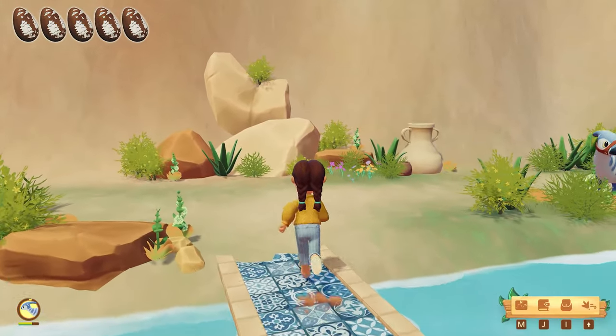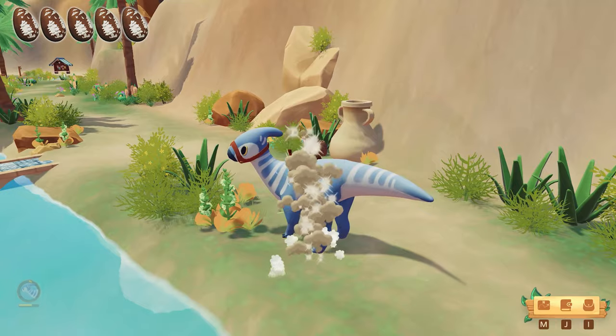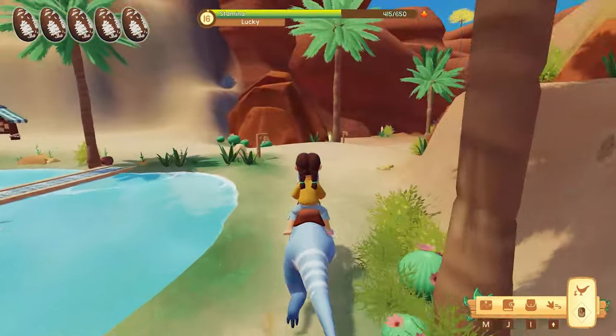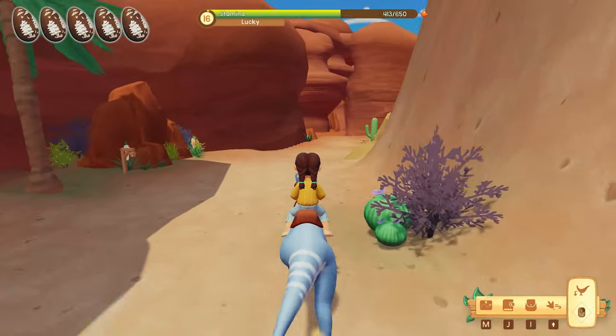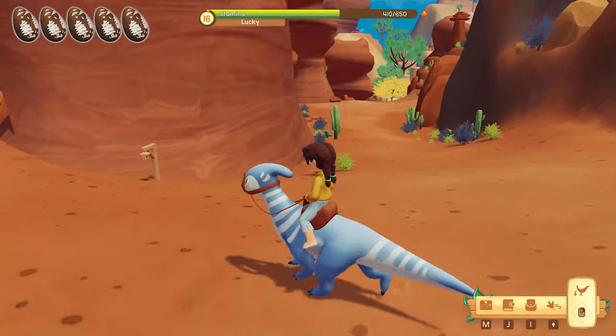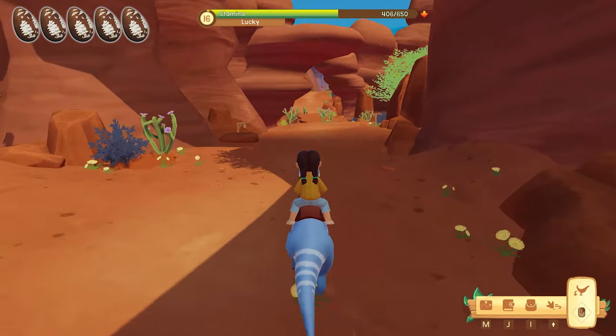We'll take a quick route through the desert and head back over to Pebble Plaza to see if we can find that sixth egg. Then I have to decide what the heck we're going to do about that rare colored Triceratops.